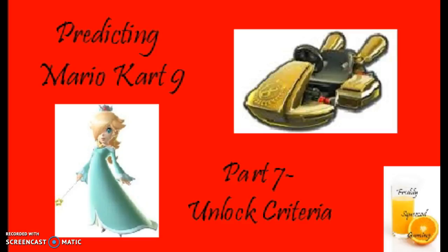For the characters: to unlock Toadette, you need to complete the Mushroom Cup in 150cc. To unlock Wiggler, you have to do the Flower Cup in 150cc. Star Cup 150cc unlocks Rosalina. Special Cup 150cc unlocks Honey Queen.